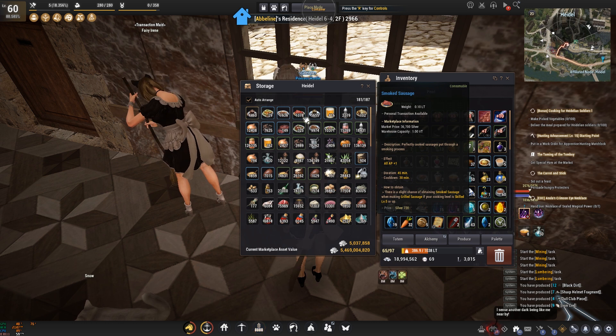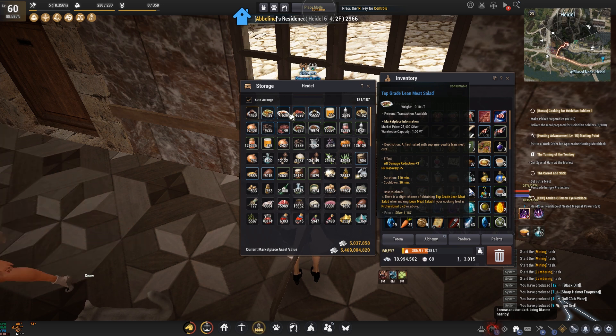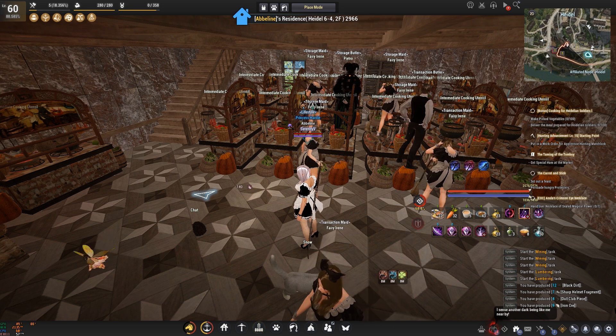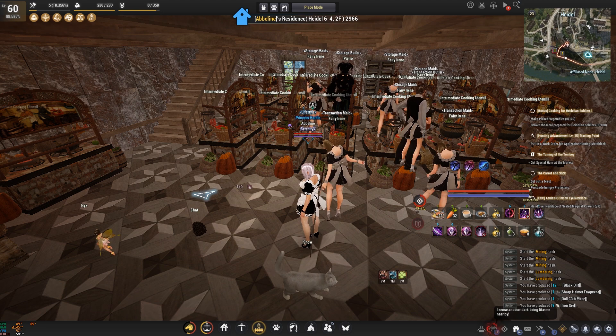Of course, this isn't counting the blue versions of everything I'm crafting. I'll probably have around 5,000 smoked sausage and 5,000 lean meat salad blues. Those blues will also translate into more media meals, and I'm hoping they can push me a little over 100,000.